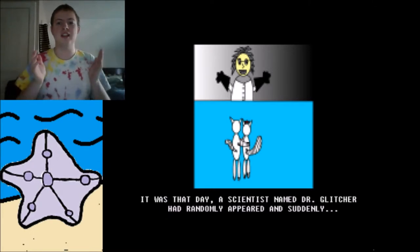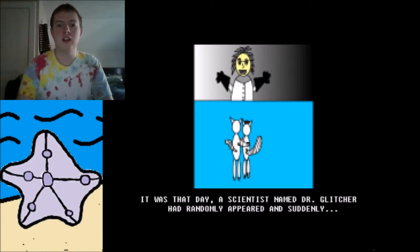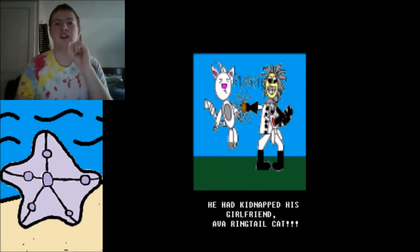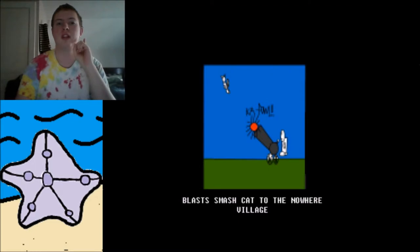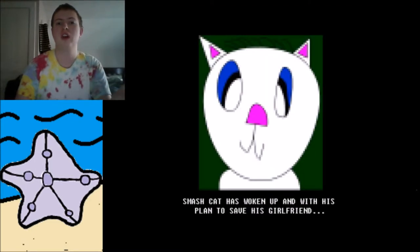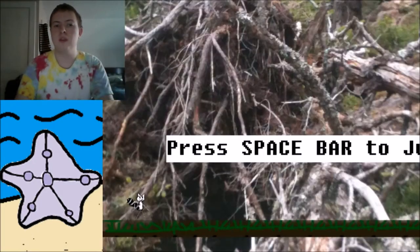So the story is that this new villain, Dr. Glitcher, is trying to take over planet Earth, obviously. Smash Riggle Cat is right here with his girlfriend, Ava. He decides to kidnap Ava Rigtail Cat, take them away and blast them off to somewhere called the Nowhere Village. He then walks up and we start stopping Dr. Glitcher from taking over the world. I'm only showing you the first two levels of the game, so yeah, here we go.